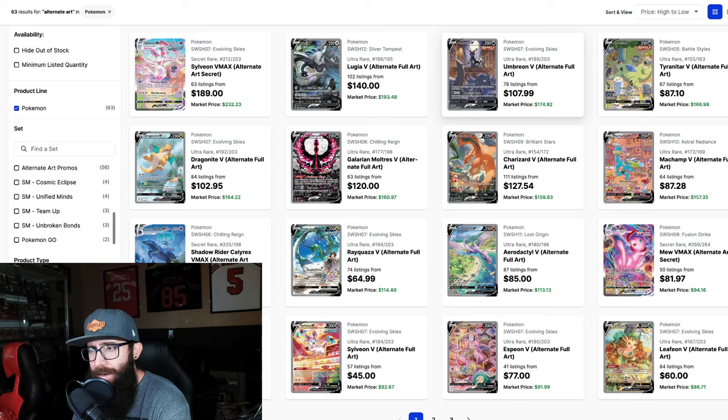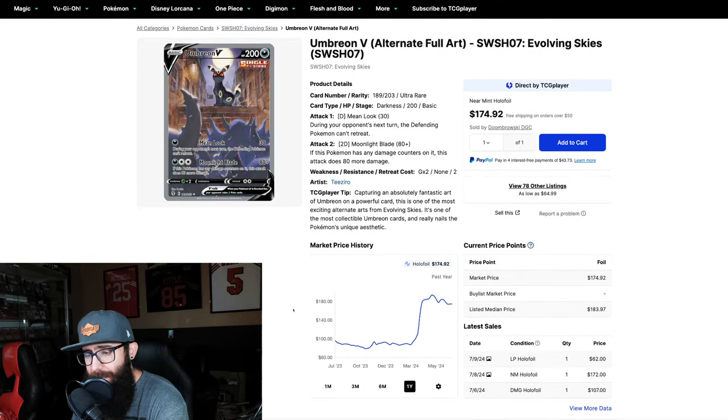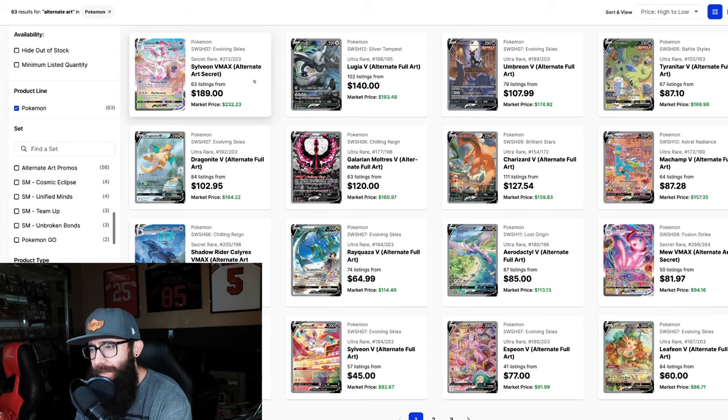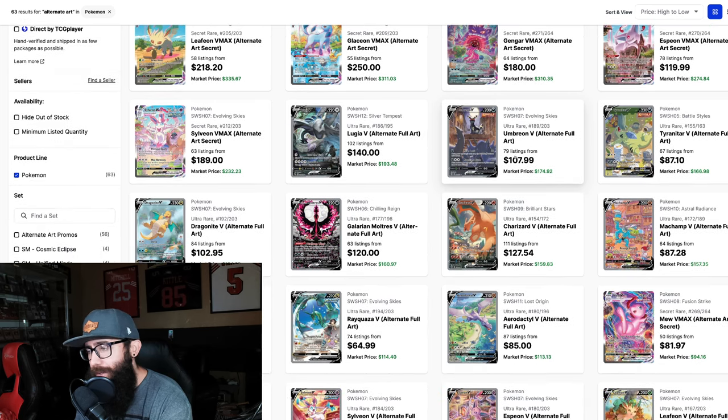The Umbreon V from Evolving Skies is interesting — I do like this card a lot. I pulled it once upon a time, which is kind of crazy, and I sold it way too early — one of my big mistakes. This card hasn't retraced very much, which is surprising. It held a decent amount from $190 down to $170. Long term, I don't think this one's going to move quite as much. I'm going to say it jumps to $250 to $275. It's just a feeling I have, and I could be completely wrong — this could be a $500 card if the Moonbreon goes to where it could be.